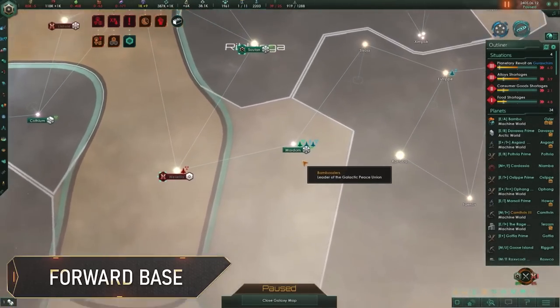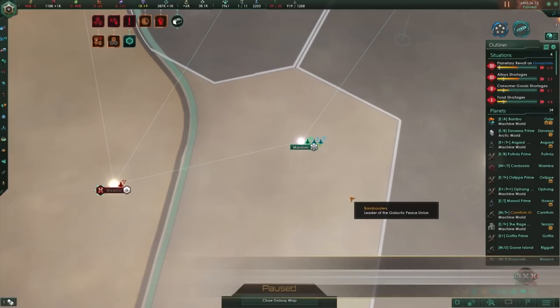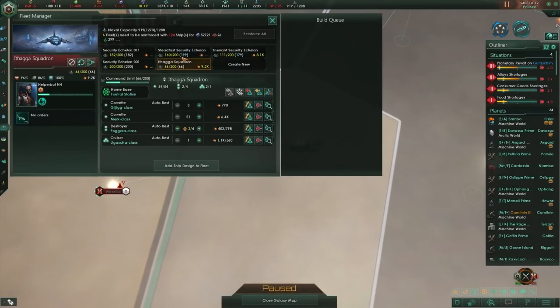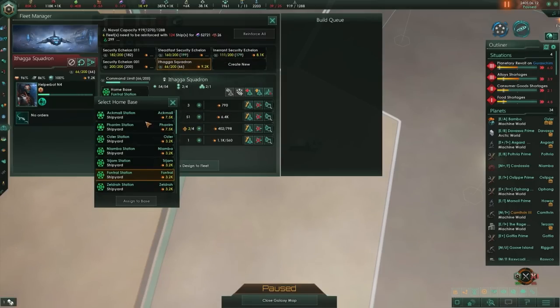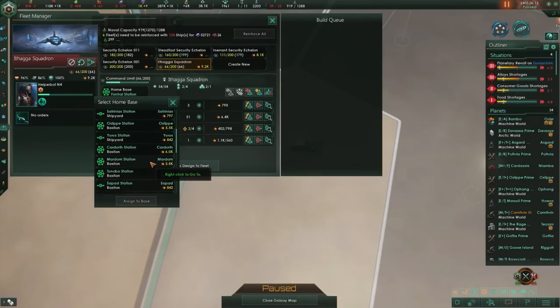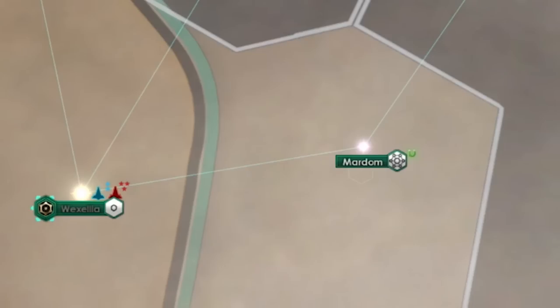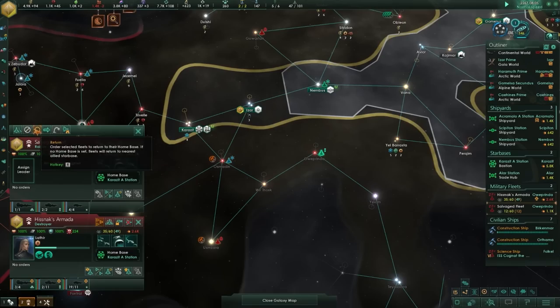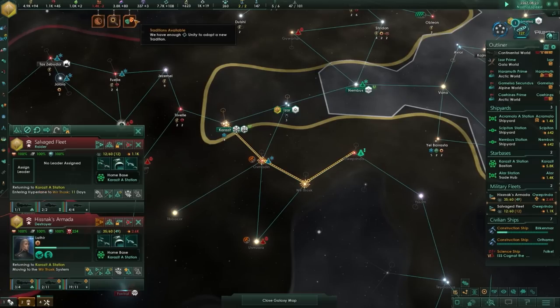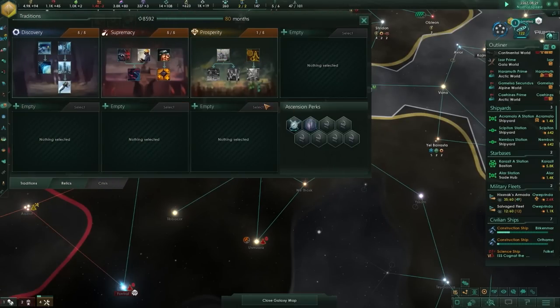Whether you're building a new naval fleet or preparing for wartime, head to the fleet manager and ensure that your fleet's home base is set to a forward shipyard location. Ships that retreat or disengage from a losing combat will return to their home base, so it's much better to have ships return to the front line for reinforcements rather than all the way back at your capital. The return button also sends your fleet back to home base automatically, so consider building crew quarters there to reduce upkeep while they're docked.